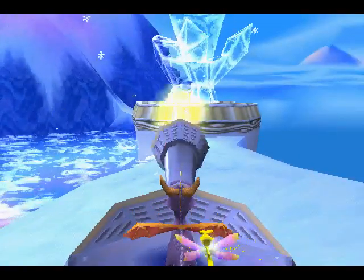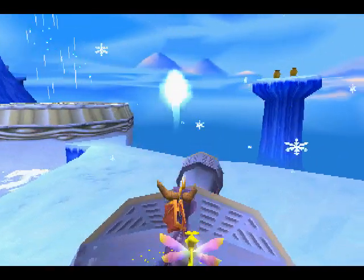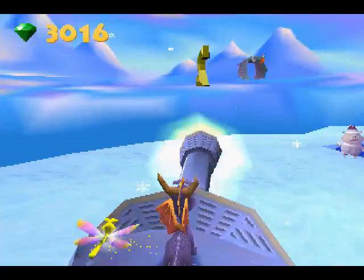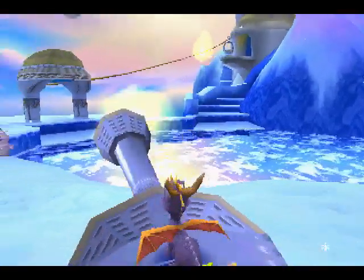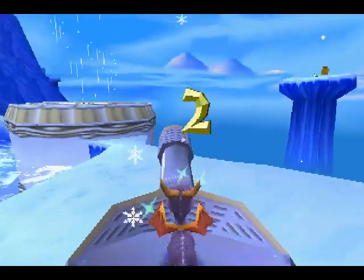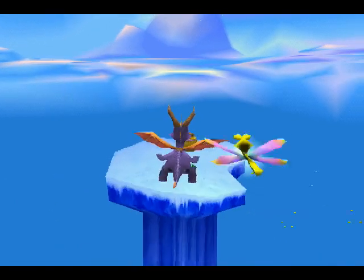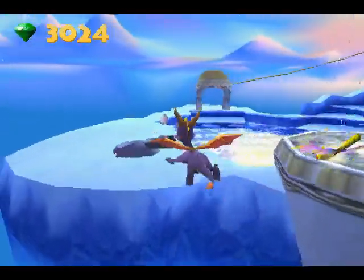We get access to those cannons I believe we had access to before. Make sure you, in this particular level, pretty much just run around. If not run around, use the cannons to take down the birds, because they have gems. And trust me, you want them gems taken care of.